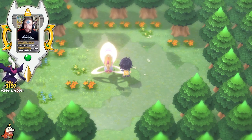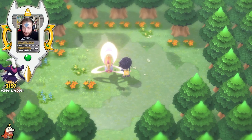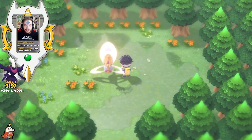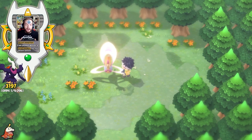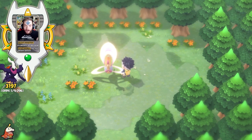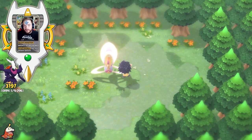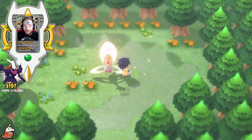Quick side note: if you ever plan on shiny hunting Cresselia in this game, you're gonna want to stop right here and do that before you do the Darkrai hunt, because Cresselia's shininess is determined the very first time you interact with it. Essentially, if you wanted to hunt Cresselia, you would talk to it right here — it would jump into some random spot on the map, then you've got to go track it down and encounter it to see if it's shiny. If it's not shiny, restart right here. So if you want to hunt Cresselia, I would probably wait on the Darkrai hunt, but you do have the key item now at this point, so you should be good when you decide on Darkrai in the future.